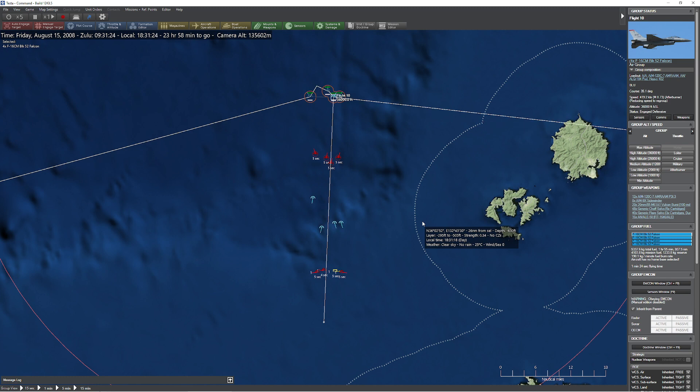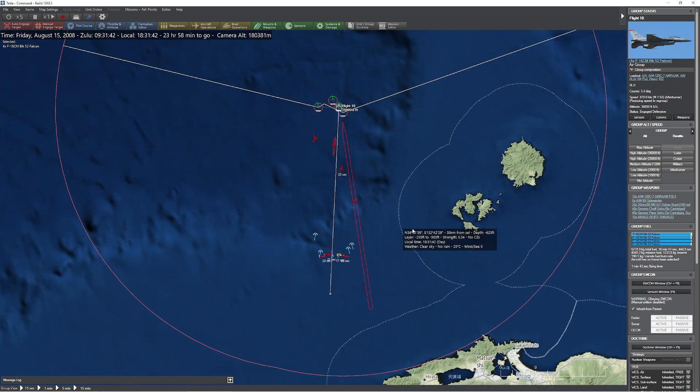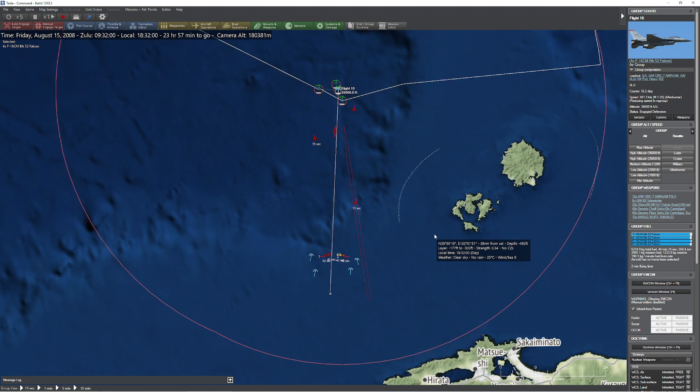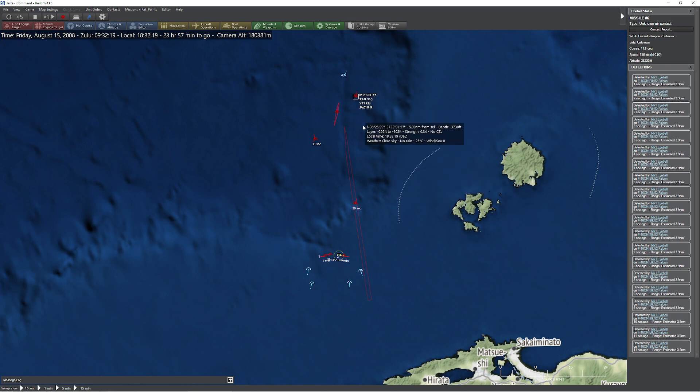Here comes the AIM-120s from the other side. What do we do? The old turn and run — I love this. I can't tell you how many times I've saved myself a lot of frustration by just turning around and leaving. Remember, missiles stall at about 350 knots.